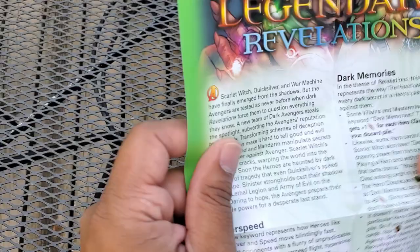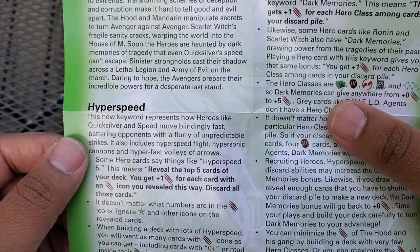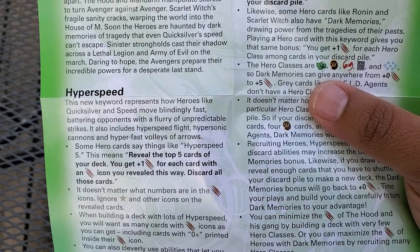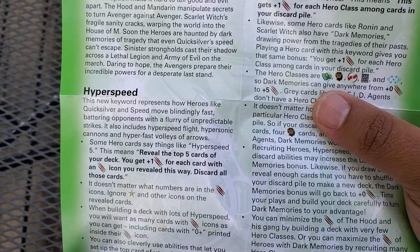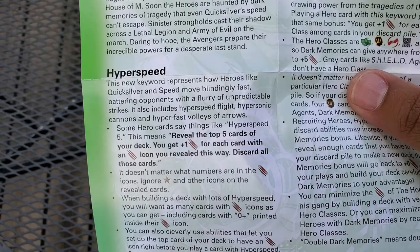This is the main blurb. Let's take a look at the keywords. First one is Hyper Speed — this keyword represents heroes like Quicksilver and Speed who move blindly fast, battering opponents with a flurry of unpredictable strikes. It also includes hyper speed flight, hypersonic cannons, and hyper fast volleys of arrows. Some heroes say things like 'hyper speed reveal five' — this means reveal the top five cards of your deck, and you get plus one attack for each card with an attack icon you revealed. Discard all those cards.